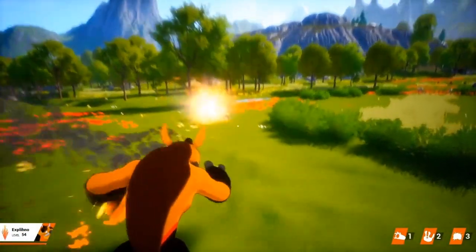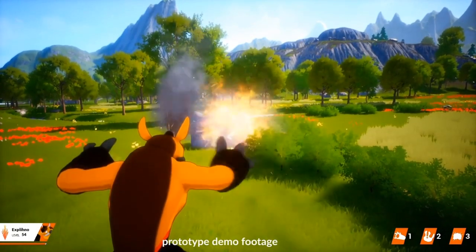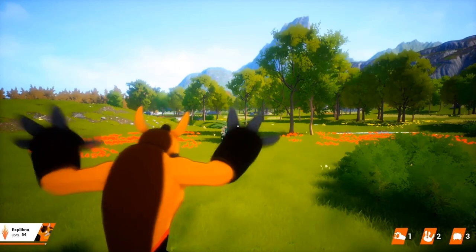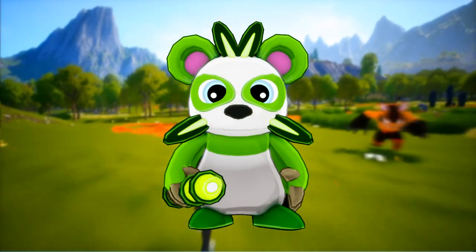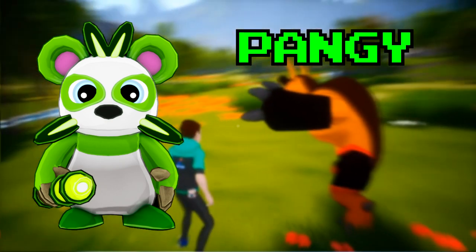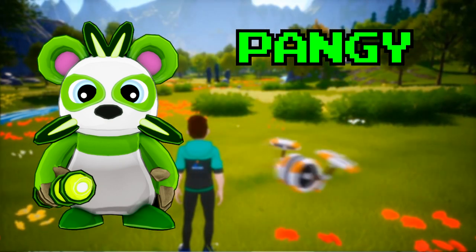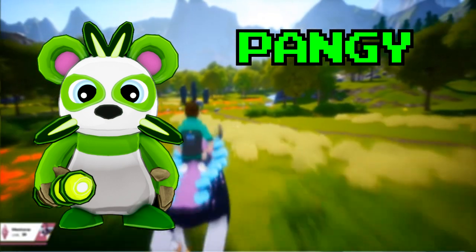The game also features an over-the-shoulder, almost third-person shooter style of combat, so some of the designs we go over will actually reflect this. The first starter we're going to be talking about is Pangee, the nature type. Pangee and subsequently its evolutions are said to have been endangered so much that they were on the brink of extinction at one point — drawing parallels to the giant panda species, which was once considered endangered but is now considered a vulnerable species.